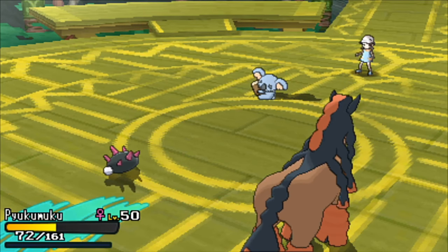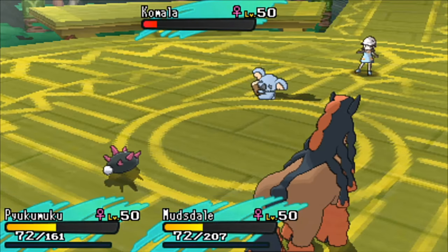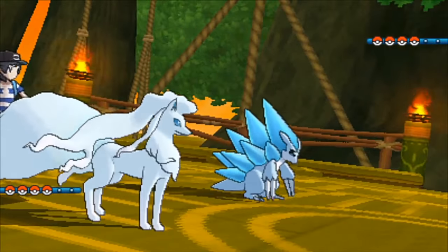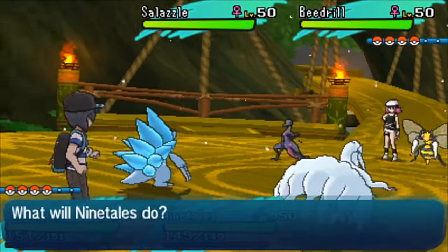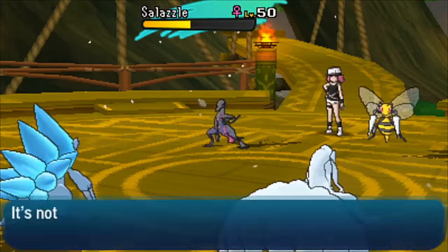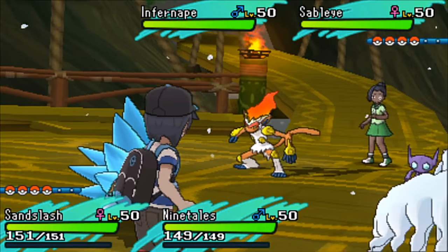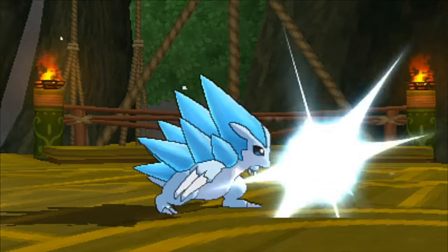Moving into the last set, I have some version exclusives. This one will require the help of a friend, the GTS, or if you're lucky enough you have both games and can just trade with yourself. The first is Alolan Ninetales. To get Alolan Ninetales, evolve your Vulpix with an Ice Stone, which can be found at Tapu Village or Mount Lanakila on the Third Island. Make sure you do SOS Encounters until you find the hidden ability Snow Warning — you'll know you found the right one because the hail will just start happening automatically.